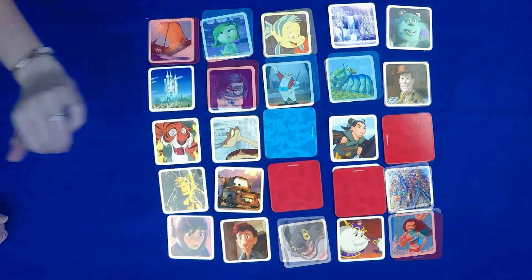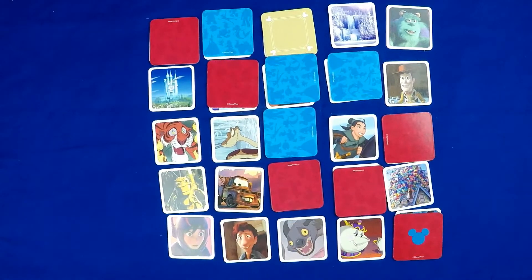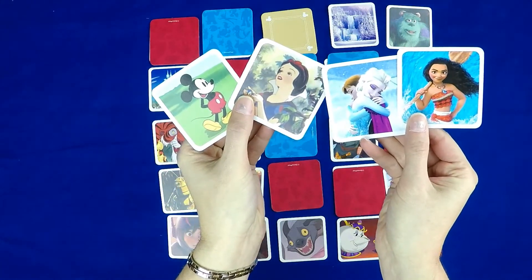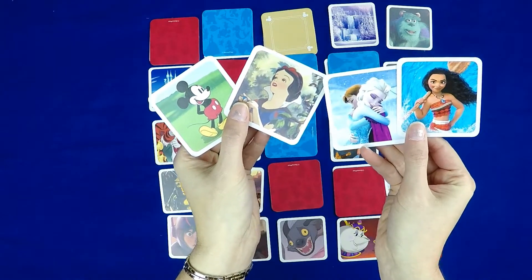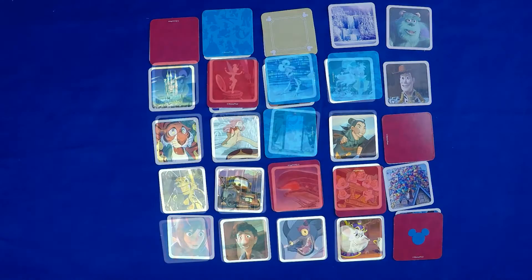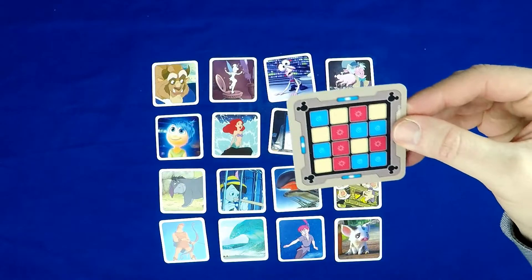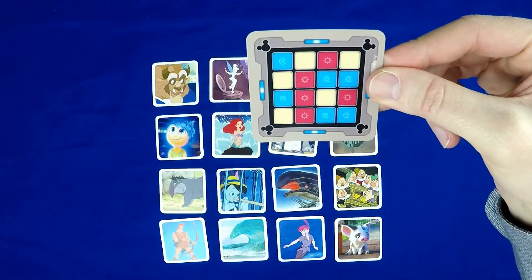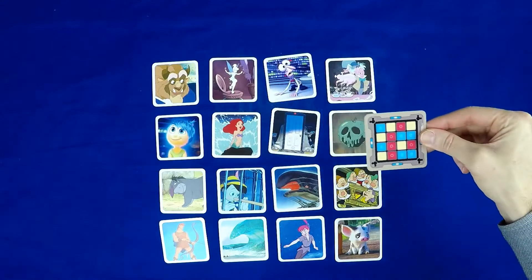This version of Codenames is great for anyone who loves Disney. It has everything from Mickey Mouse and Snow White all the way up to Frozen and Moana. I can really see people playing this all the way from kids to grandparents. The Family Key Card is great for younger kids — it has fewer cards, and there isn't a game-over Assassin card, so they don't have to be afraid of touching a card and automatically losing.